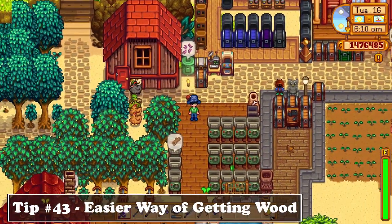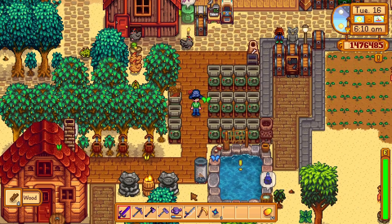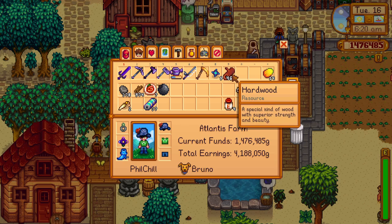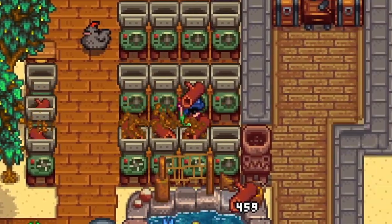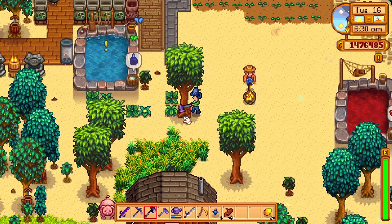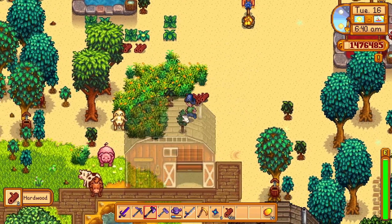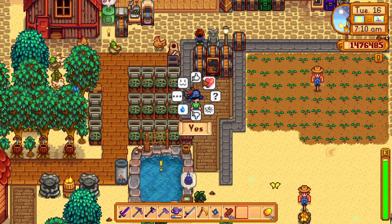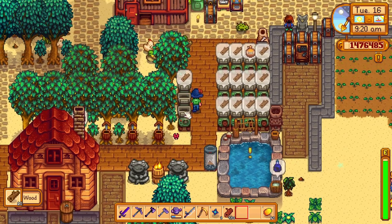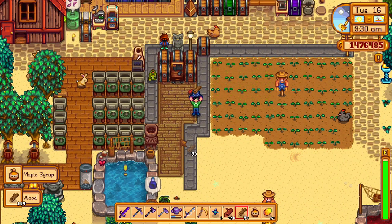Tip number 43 is about gathering wood, because sometimes it can be really tedious and slow. Introducing the newly added wood chippers that can be used to get wood in exchange for hardwood. This may sound expensive, but with the 1.5 update getting hardwood was made much easier — you can use mahogany seeds to plant a lot of trees on your farm which can multiply, and you get 12 hardwood per tree. If you put one hardwood in the wood chipper, you can get 5 to 20 regular wood. Having a bunch of these on the farm can really boost your wood production, since regular wood will be used more often than hardwood for crafting and you need it in higher quantities.